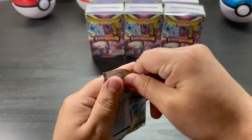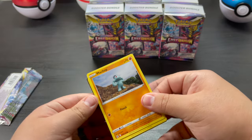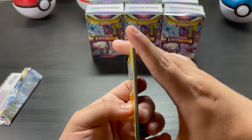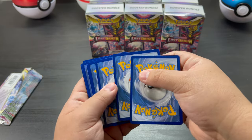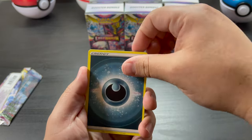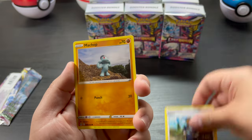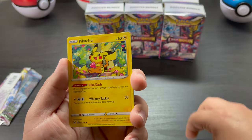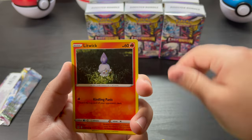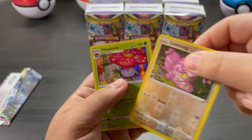Last one here. One, two, three, four — Energy, Lady Lampent, Litwick, Munching, Pikachu, Jynx, Oddish, Litwick, Lickitung, and a Violet Plume. Black coat cards are a hollow or better — now into the meat, the actual meat right here.